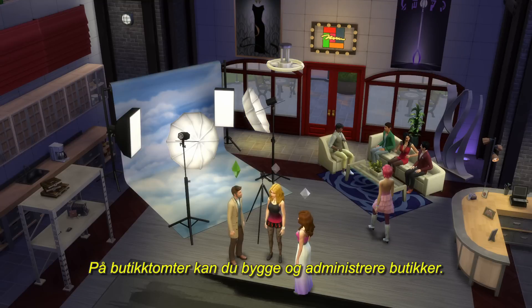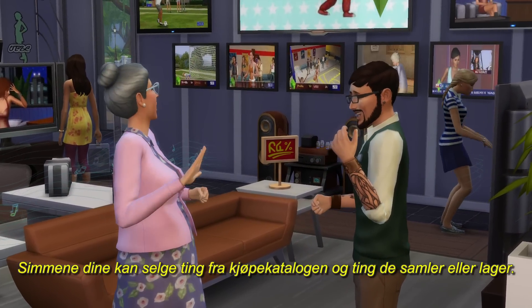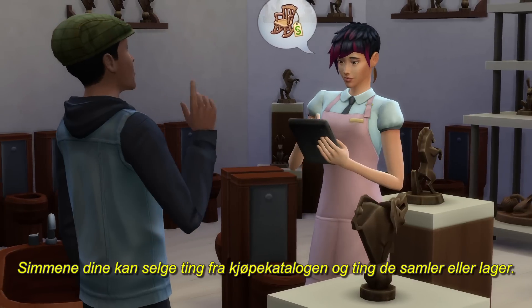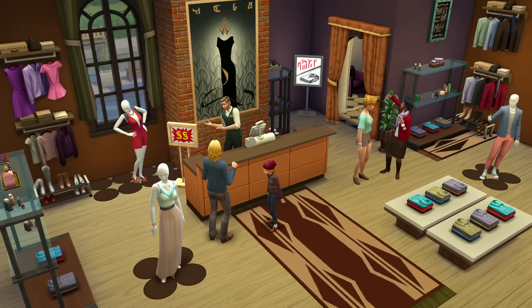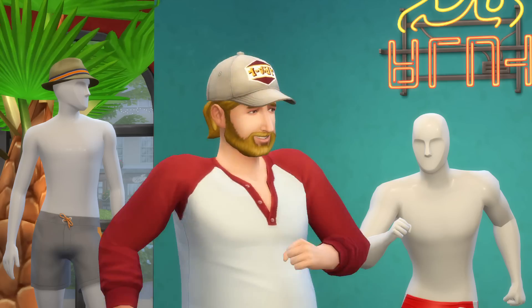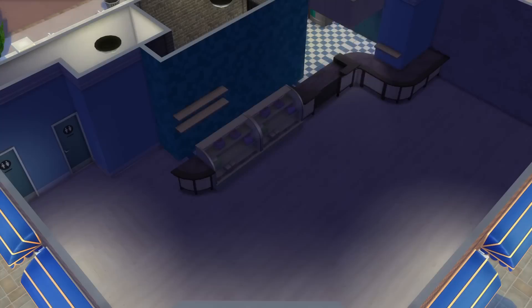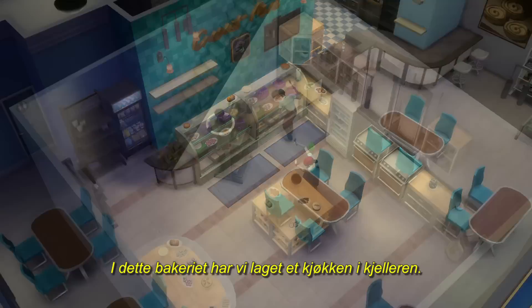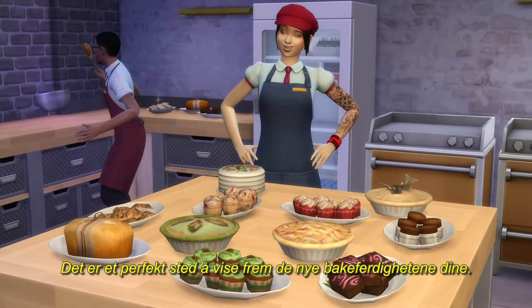On retail lots, you can build and manage stores. Your Sims can sell anything from the buy catalog and items they collect or craft. You can build a boutique, where you can customize mannequins to showcase your own fashion sense and be a trendsetter. At this bakery we've added a kitchen here in the basement — the perfect spot to show the new baking skill.